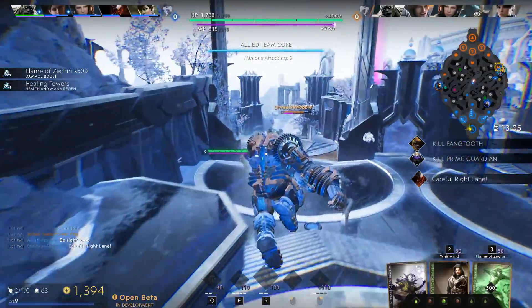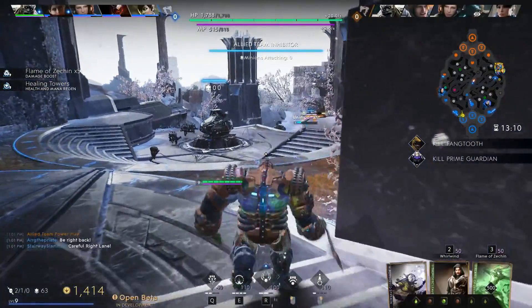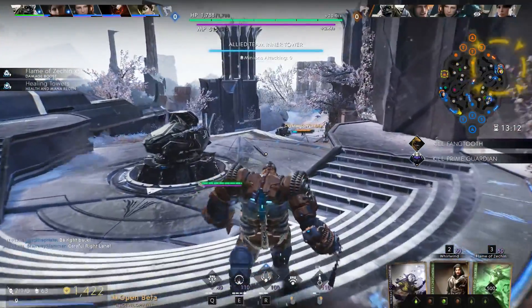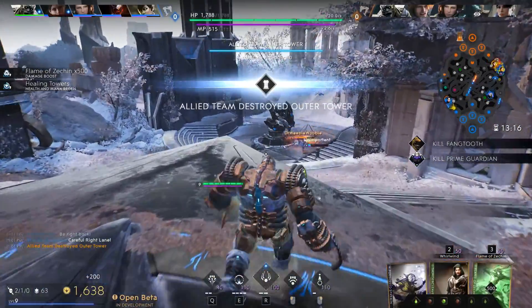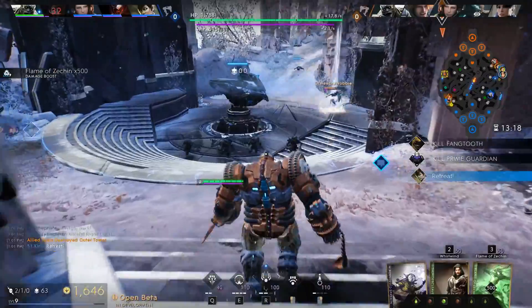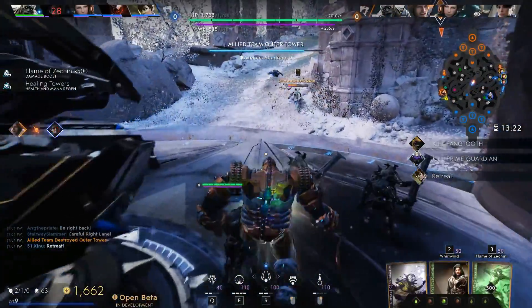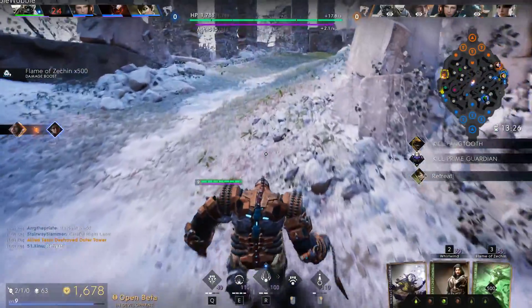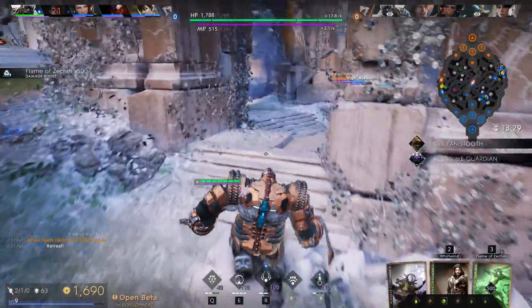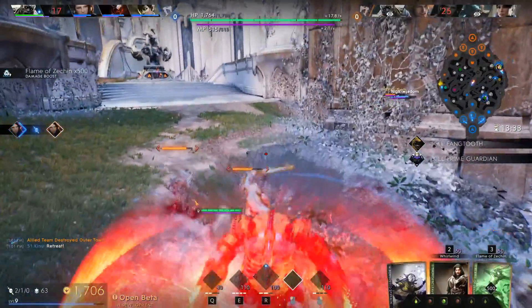I really like Thundercleaver — it's got some decent wave clear, some decent power, and you get that bonus basic armor, which I really enjoy. Our Bellica gets caught out a little bit and Greystone's able to take her out, but he does take quite a few tower hits from that. We might be able to catch up to him — if we can land a hook we'll be able to take him out, but he does dip.